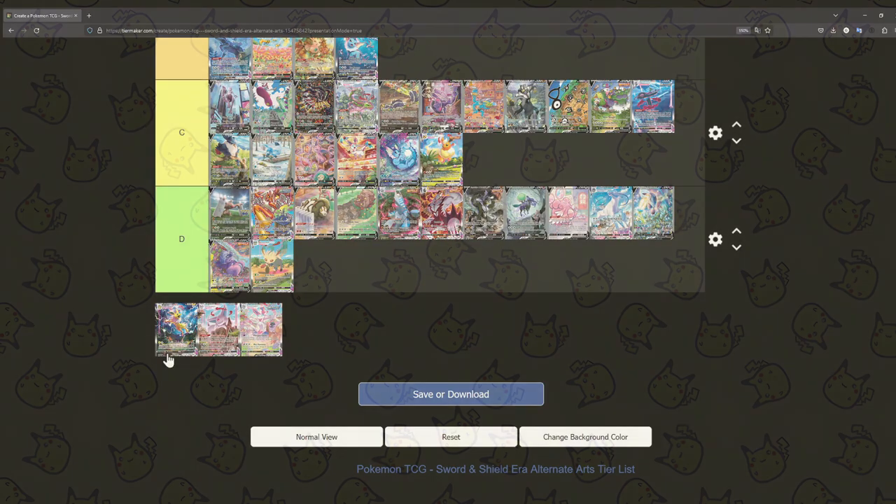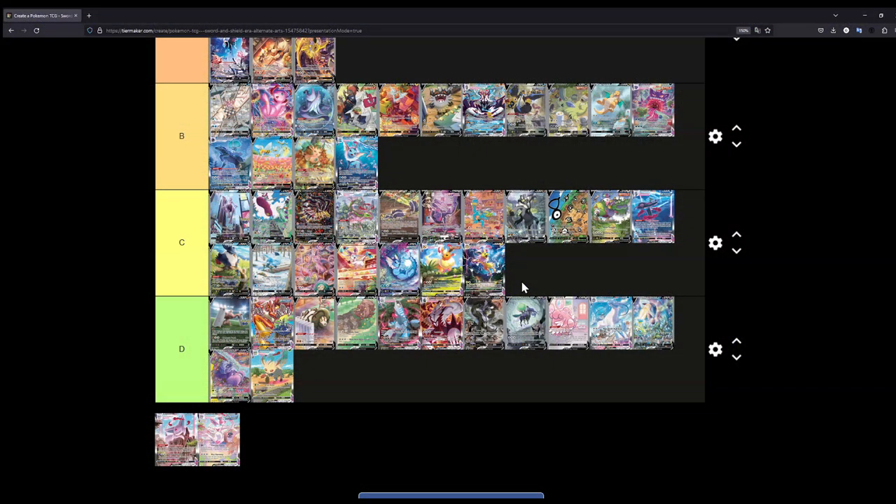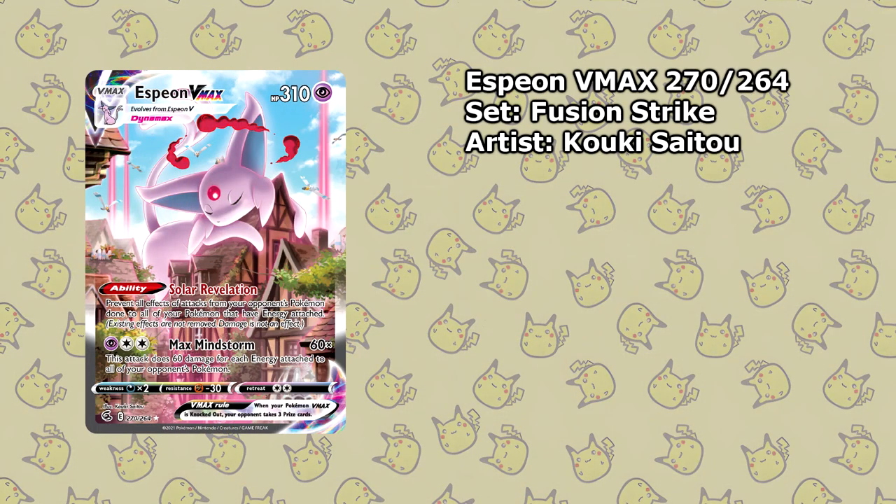The Jolteon VMAX — let's put this at C as well. There's not much going on: you have Jolteon with a few lightning bolts, and then a forest and a little house surrounded by the forest. That's it. It's really well illustrated, don't get me wrong, but I think C tier is fair.